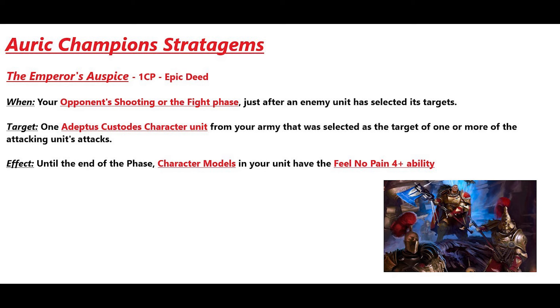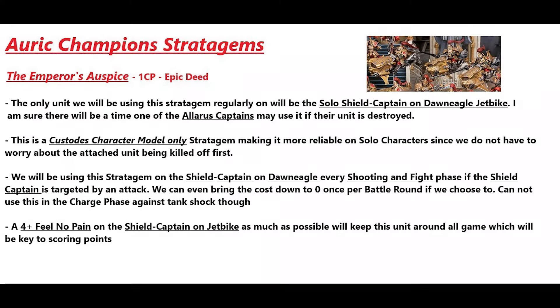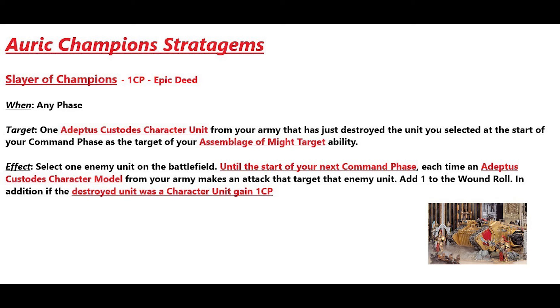Emperor's Auspice is used in your opponent's shooting or fight phase: one Adeptus Custodians character unit selected as the target — until the end of the fight phase, only the character models in your unit have the four-funeral-pain ability. This will make a difference more for the solo Shield Captain than other characters in the list. I'll mostly be using this on the Dawn Eagle Jetbike Shield Captain every shooting or fight phase when targeted. We can even bring the cost down to zero once per battle round with the Shield Captain's Strategic Mastery ability — though you cannot use this in the charge phase against tank shock, so you will be susceptible to tank shock.